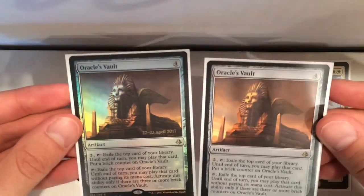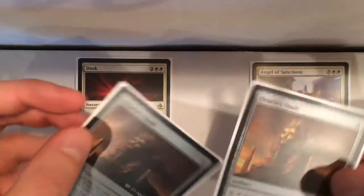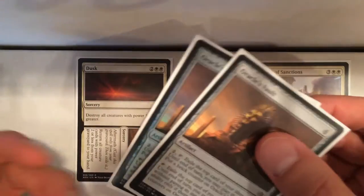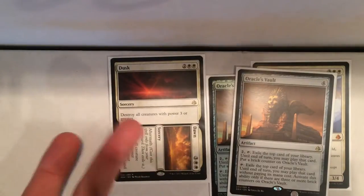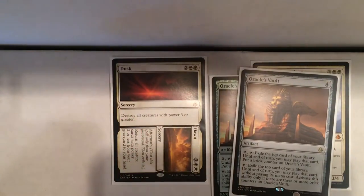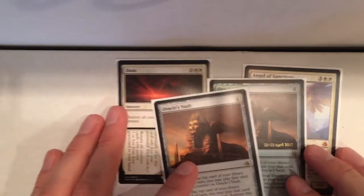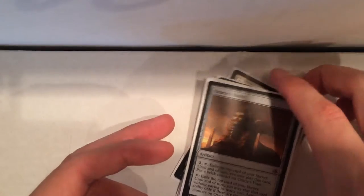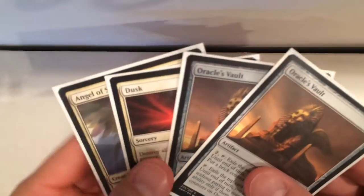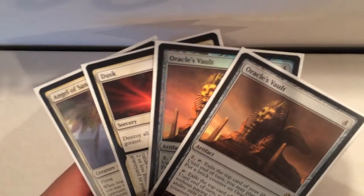This was definitely a bomb. At one point, there was one game where I had both of these active with three brick counters on them, and I was just drawing three cards a turn and then just casting my cards for free. So these were really awesome. I didn't use the Angel of Sanctions too much, but when I needed it, it wiped the board for me. So that was good. I went 3-0-1, split my prizes with the last guy — and good thing I did, because he actually beat me anyway when we played for fun. So I got 7 packs from that.